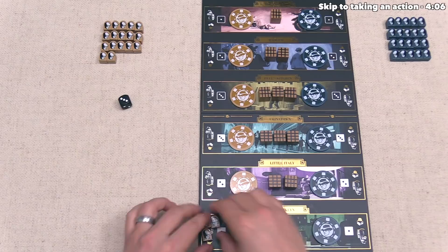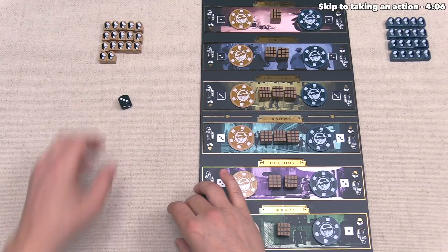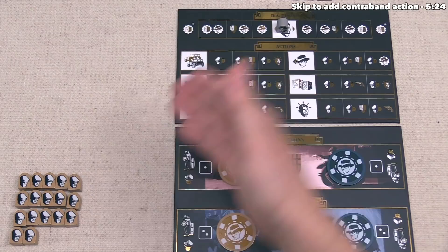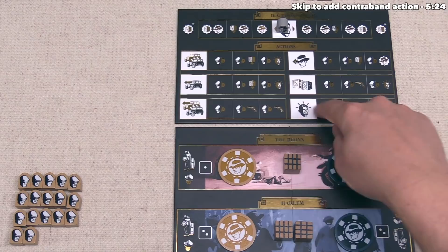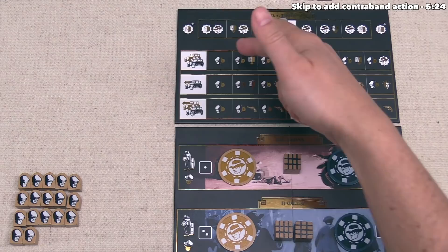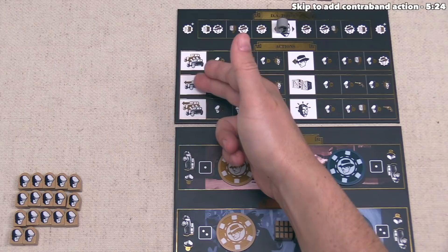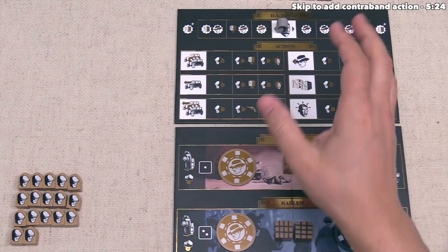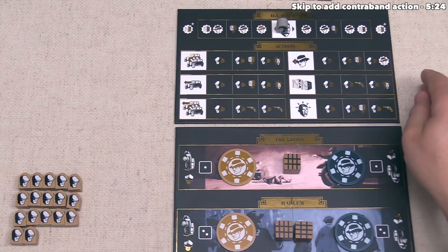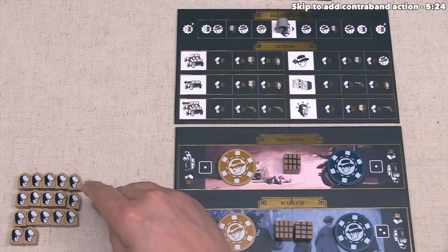These henchmen are still in the car and won't reach their location until the end of the round or earlier if we activate the drive action. The second step of our turn requires activating an empty action spot on the board. There are six overall action areas, each with three available actions. To perform an action, you send a number of henchmen equal to the number shown in that area, and that specific spot must be empty. You can place into any empty spot — you don't have to go in order. Once you place down, you perform the action on the left plus any extra actions on the spot you chose. If you don't have enough henchmen to activate any spot, you return the rest to your supply and are done for the round.